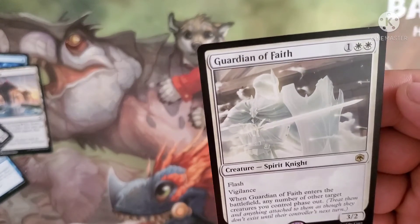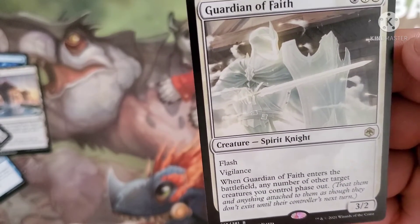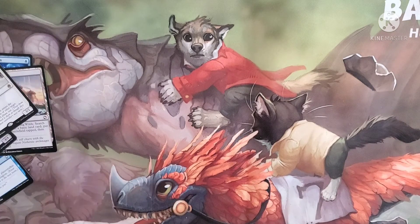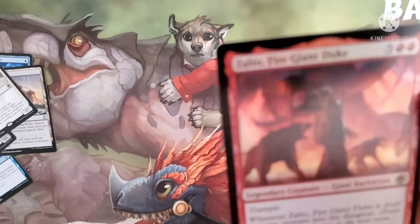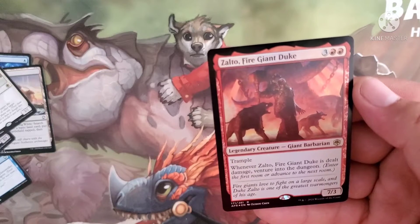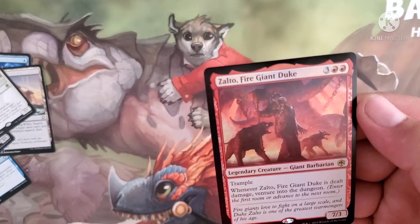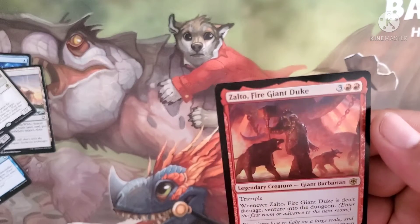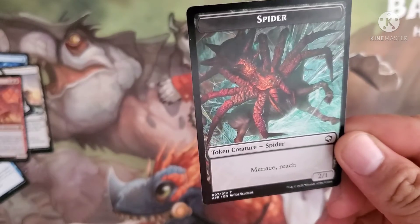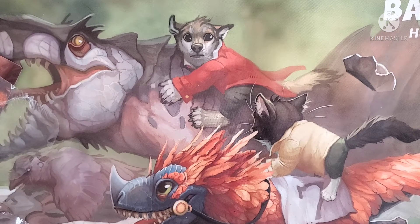Guardian of Faith costs two white and one for a human knight with flash and vigilance. Whenever it enters the battlefield, any number of other target creatures you control phase out. It has a 3/2 body. And a foil rare — the Fire Giant Duke, costs two red and three for a giant barbarian who has trample. Whenever it is dealt damage, venture into the dungeon. It has a 7/3 body. We also have a spider token with menace and reach — a 2/1. That's the pack from the Mind Flayer.